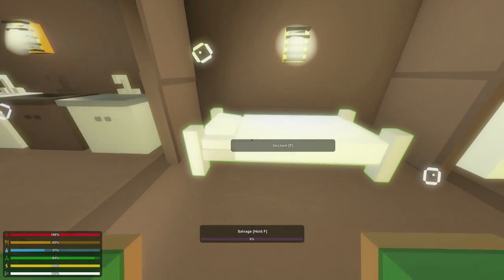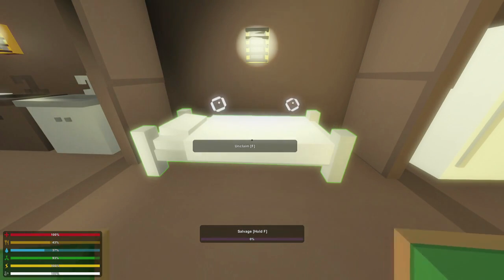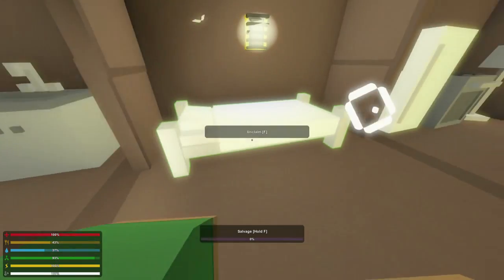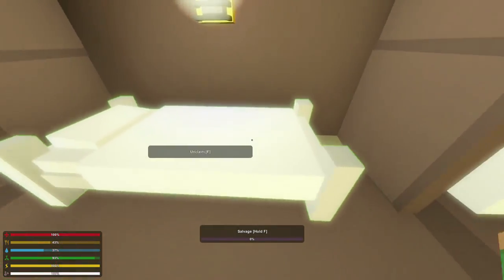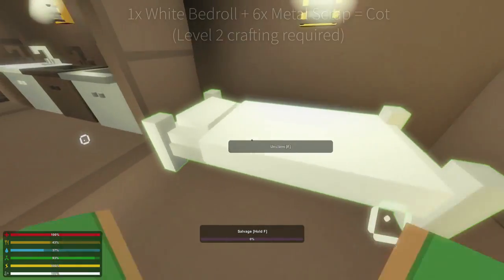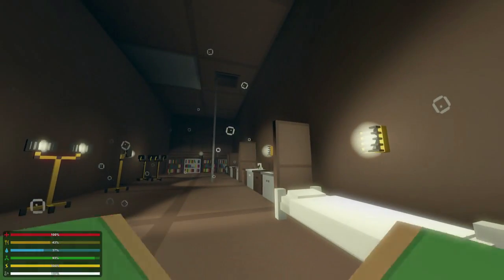Over here we have a cot. This was back in Unturned 2.0 and it's been needed in Unturned 3.0 for a very long time. All it really does is work the same as a bedroll — you put it down, you can claim it or unclaim it, and then you'll respawn in it. Except this one requires metal to make it as well as cloth, and it has quite a bit more health than its bedroll cousin.